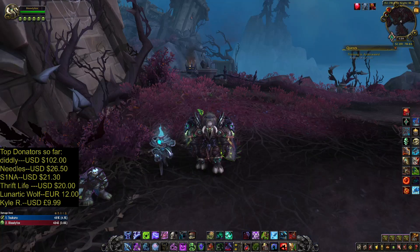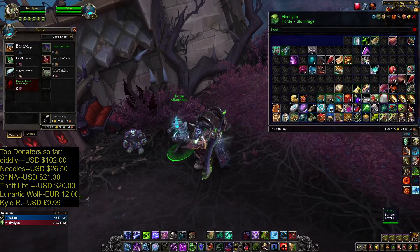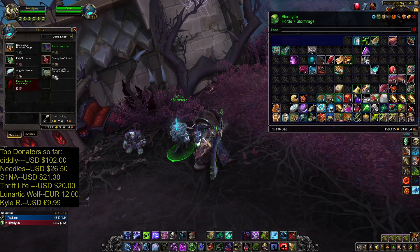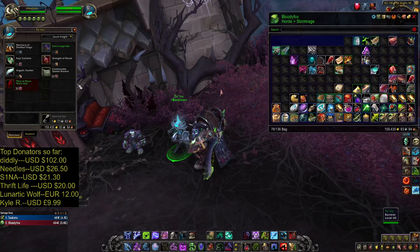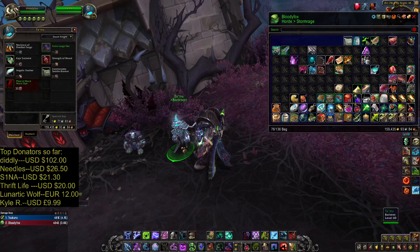Day 5 for Dead Blanche — you need to go to Revendreth again. You need to talk to Tatru NPC. You need to buy this item: Comfortable Saddle Blanket. This week he is asking for Creeping Crow Meat, but he might ask for different things. So before you buy anything, go to Revendreth, talk to him, and see what he is asking.